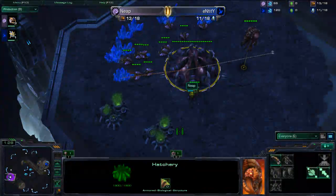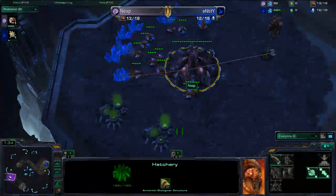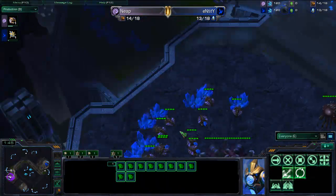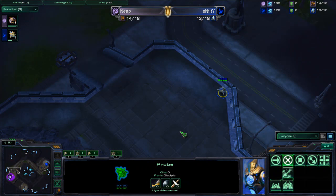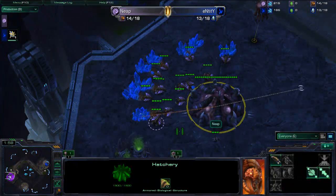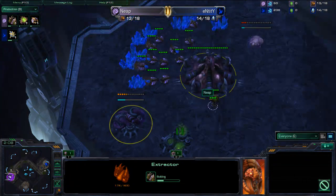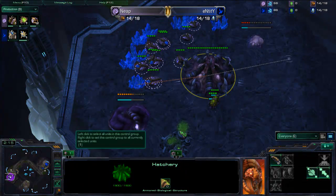A lot of people say going the 10 overlord first is a better economic boost rather than the 9 overlord. If you go 10 overlord then you do the 11 extractor trick normally, and right when the overlord pops you have three larva and 150 minerals for three drones, but you do lose some resources from canceling the extractor. I don't really know what's overall better — everything times out pretty much the same. I just prefer 9 overlord, it's standard.